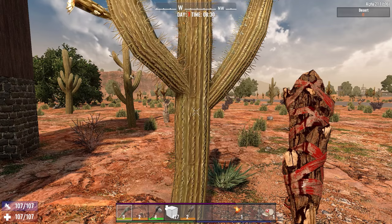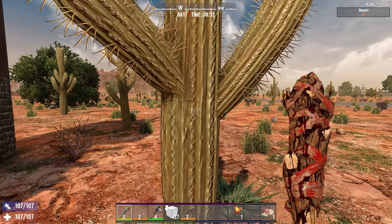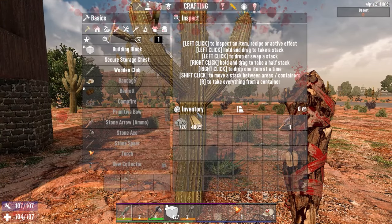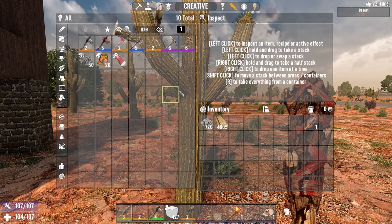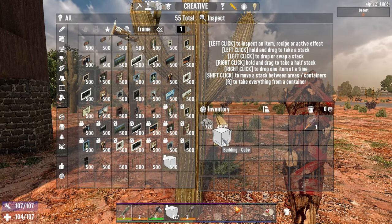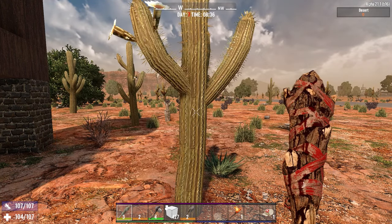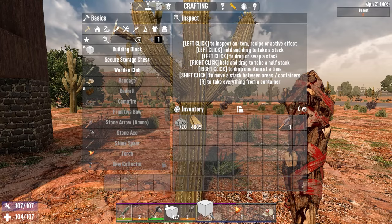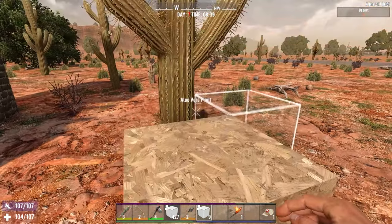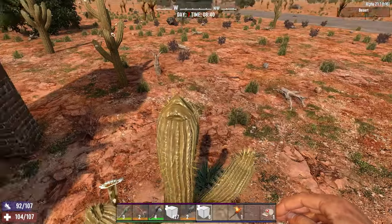First thing we need to do is work out where on the cactus damage is done to players and zombies alike. Obviously walking straight into the side of a cactus does damage, but if we grab some blocks and jump up on top of the cactus, ideally damage would also happen when walking across the top. This would allow an elevated horde base to run across all of the tops of the cacti and result in damage being done to all of the zombies as they walk past,